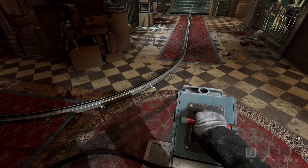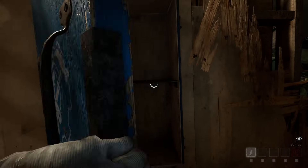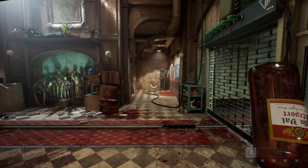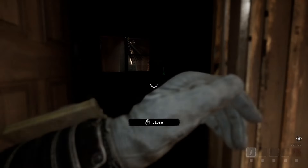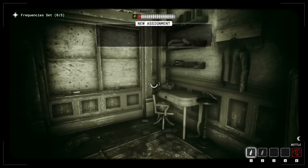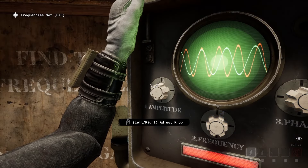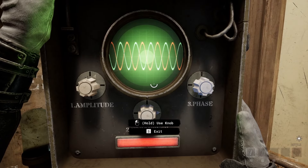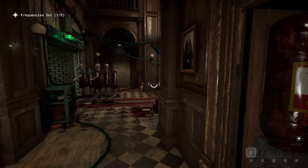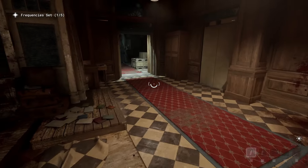For some reason they made it so that on PC, you can no longer adjust the dials of the radios using the A and D keys while holding down the mouse button to select the dial, which made doing the radios much nicer and more smooth than having to click and move the mouse to adjust them. Maybe they wanted to make it more clunky to make it more stressful under pressure, but in my opinion, not a good change at all, and I hope they do at some point revert it.